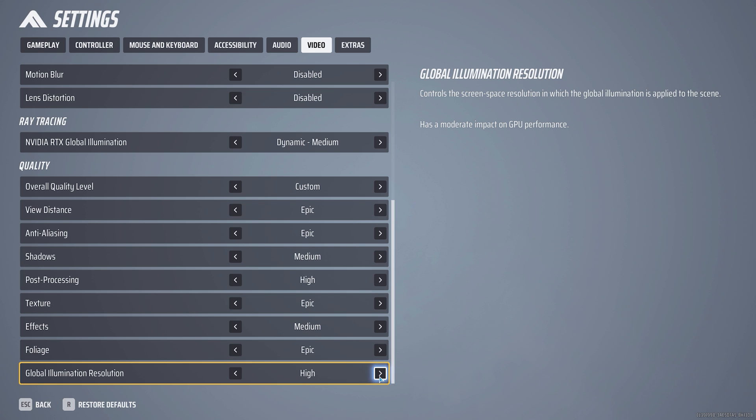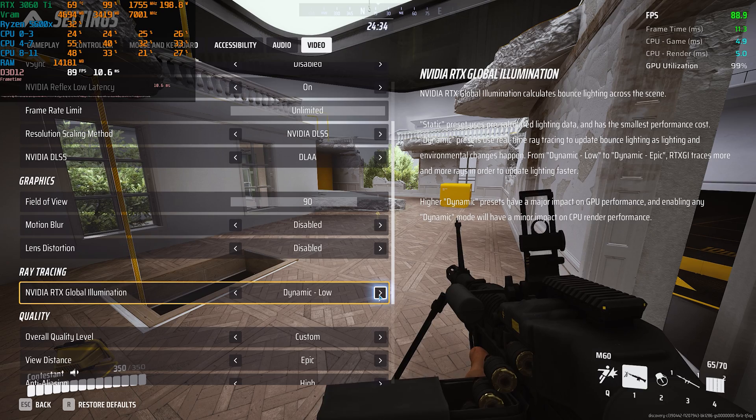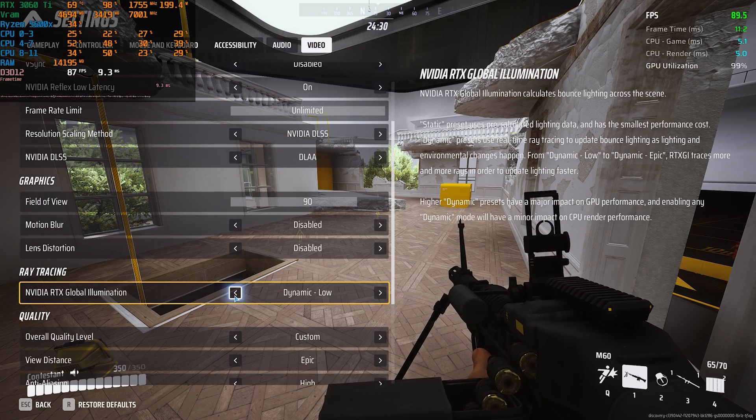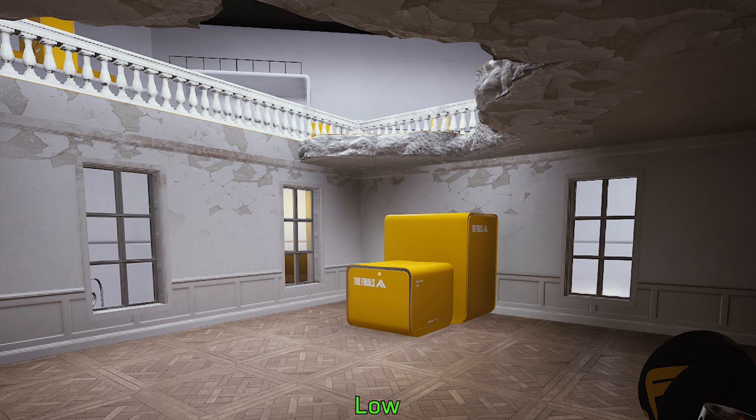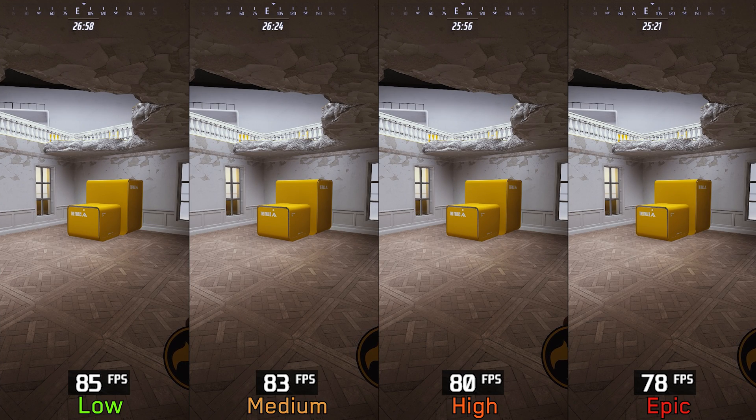Last but not least, we have global illumination. According to the graphics menu, this controls the resolution of screen space global illumination. The game appears to use screen space GI in conjunction with RTX GI or baked lighting. You can notice the effect where a textured surface looks less detailed at lower options. Performance-wise, going from low to medium costs around four percent, to high six percent, and to epic nine percent. Since it's hard to notice the visual impact during typical gameplay, I recommend using low global illumination to save performance.